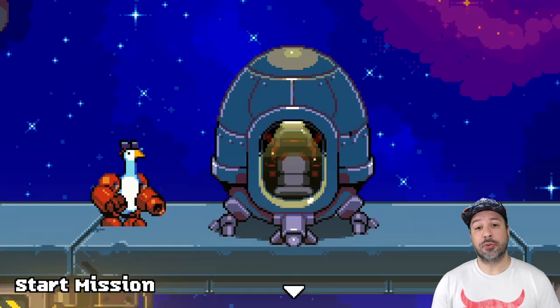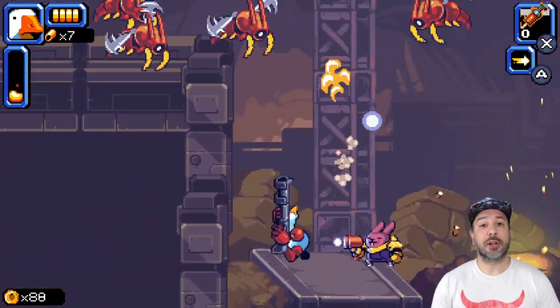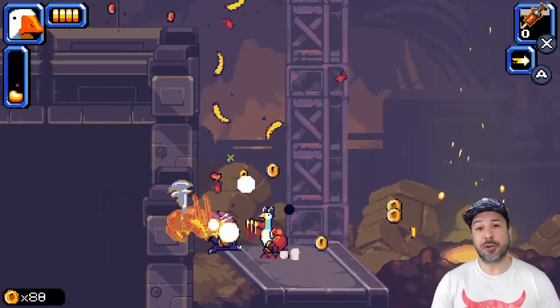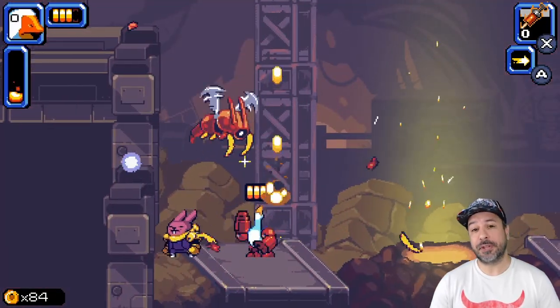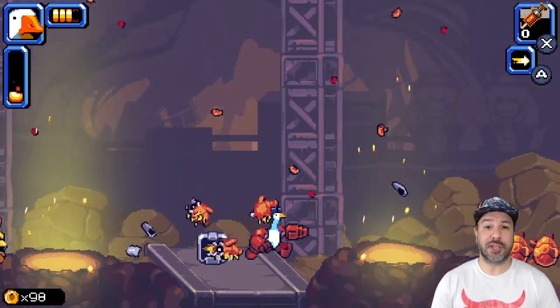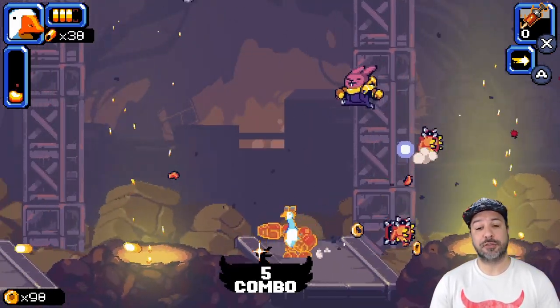You can also choose which companion accompanies you on missions. Certain companions attack enemies for you, while others provide random weapon upgrades throughout the stages. All these upgrades are available between stages in the armory section of the menu.